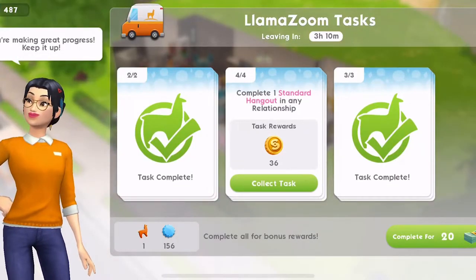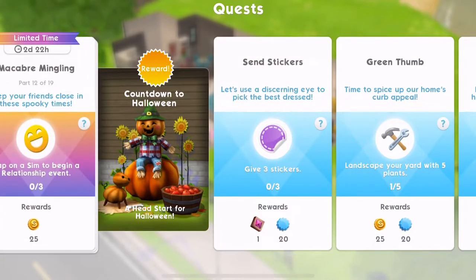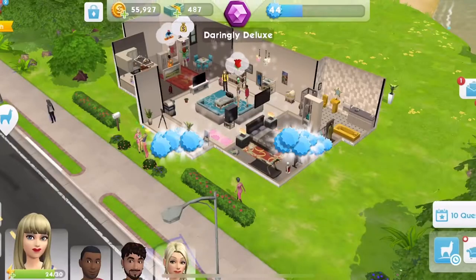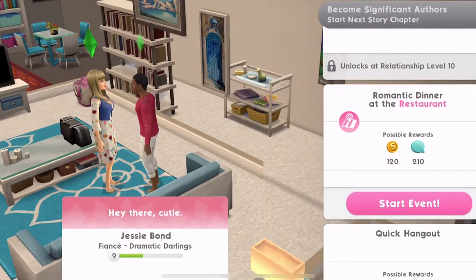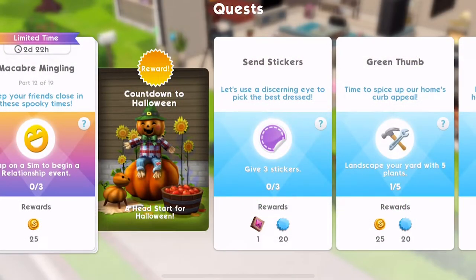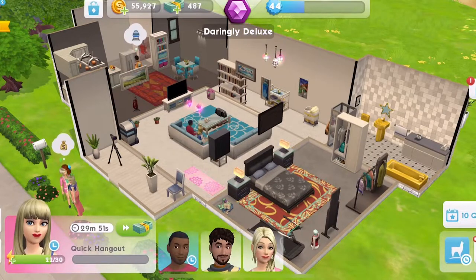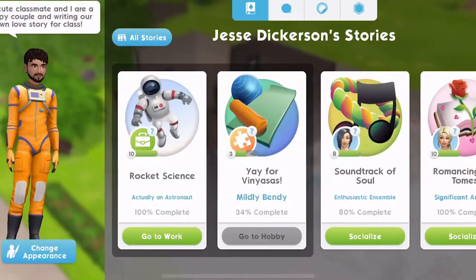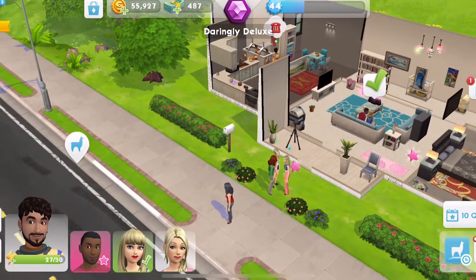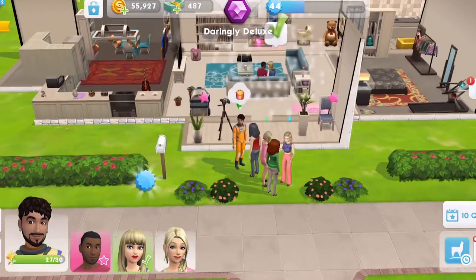We are just about to complete these Llama Zooms and that will be quest part complete — part 11. Part 12: keep your friends close in these spooky times. Tap on a Sim to begin a relationship event. Do we have to do that three times? Let's have a look. Let's try — begin friendship, start event. So that must be one? No, that's not it. Tap on a Sim to begin a relationship event — why is that not a relationship event?